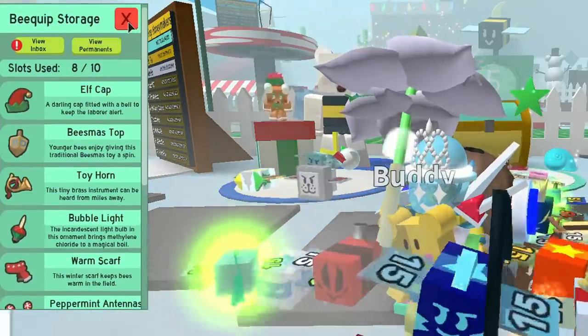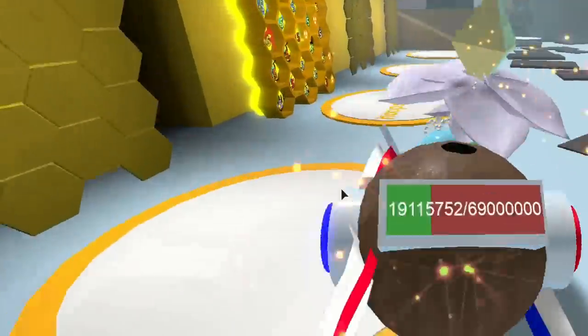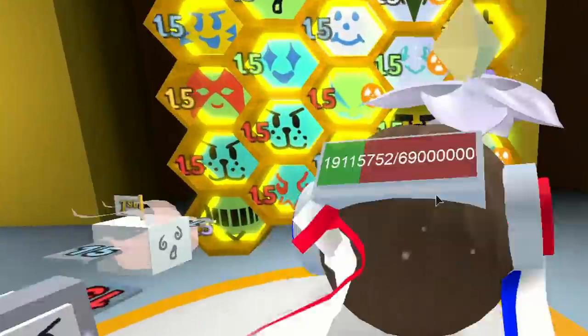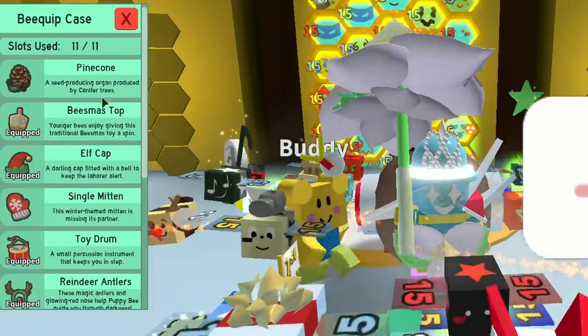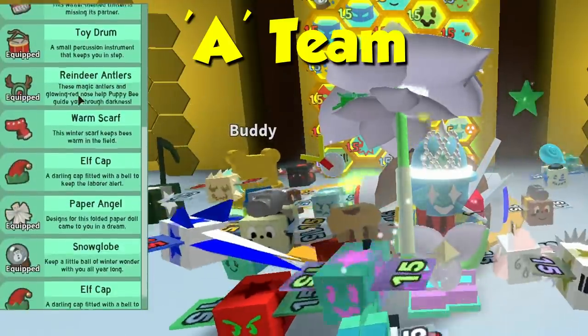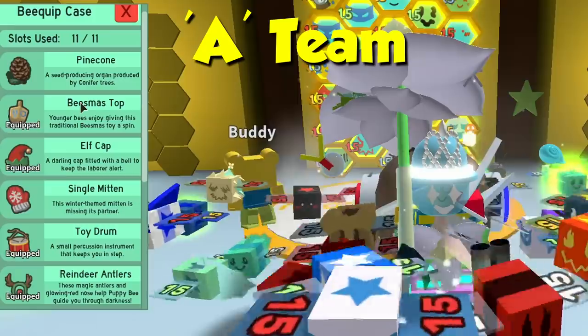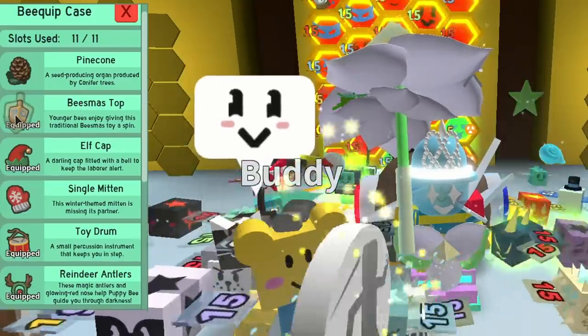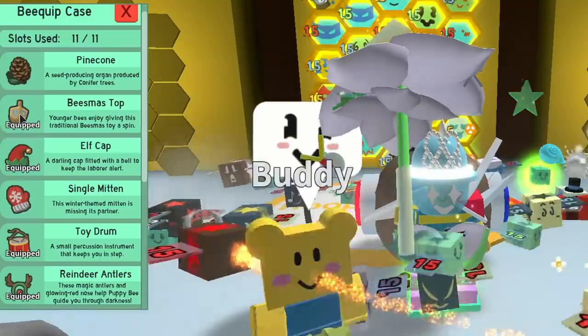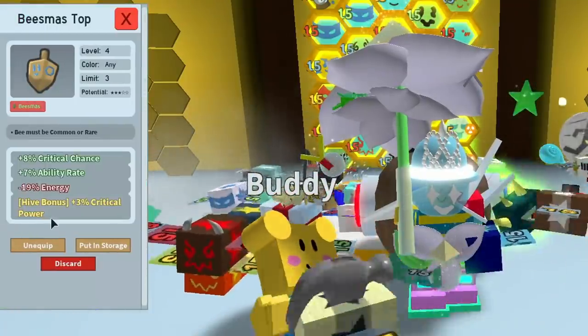You are limited in this game. Let's go back to the hive and check what we've got in our bee equip case. This is your A-team — you need to bring items into the equip case to get them onto your hive. Let's have a look at this beesmus top — it's equipped, but it's not as good as that other one with the plus one attack.